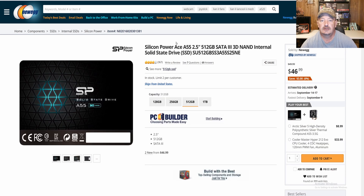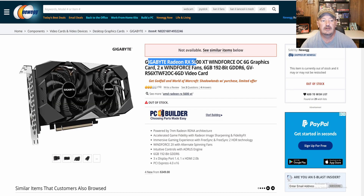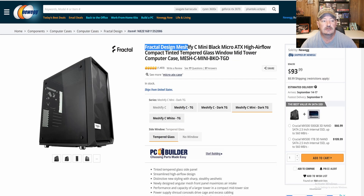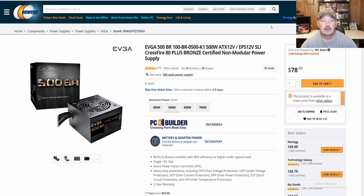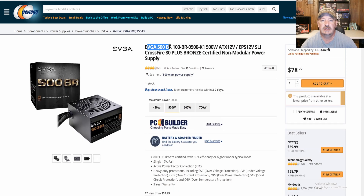We got Silicon Power Ace A55, 2.5 inch, 512 gig SSD. And we do have the Gigabyte Radeon RX 5600 XT Windforce OC 6 Gigabyte card. All of it is housed in the Fractal Design Meshify C Mini Micro ATX case. And to power the whole system, we have the EVGA 500B 80+ Bronze Certified Non-Modular Power Supply.